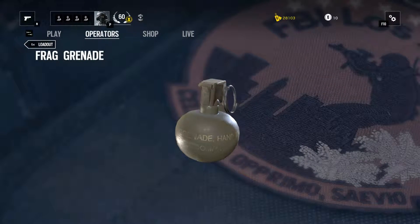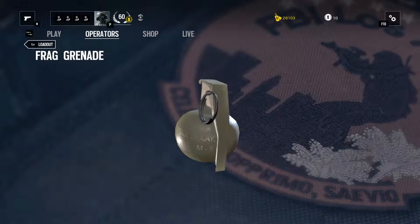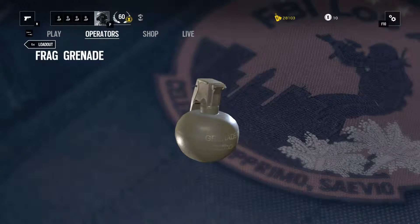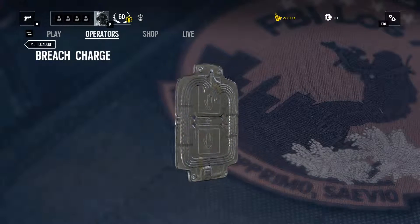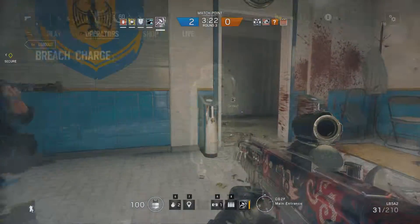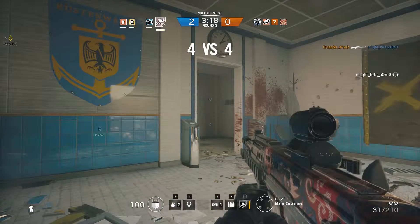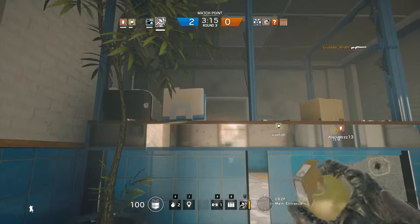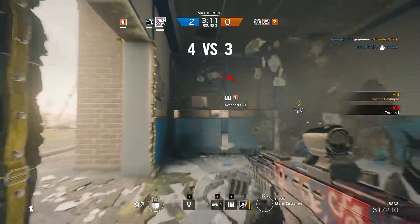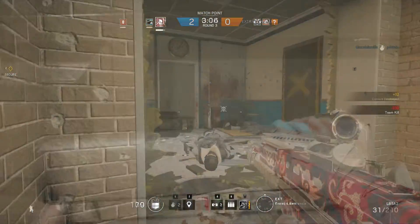Now onto the secondary gadgets. The first is the Frag Grenade, which is my main choice above and beyond the Breach Charge — the second gadget available for Thermite. Because so many operators can take a breaching charge with them, it's not really necessary for Thermite to tack that on, and it wastes the use of the grenade, which can prove very helpful when breaching into a room and you know you have the enemy cornered and can pick them off with a well-placed grenade.